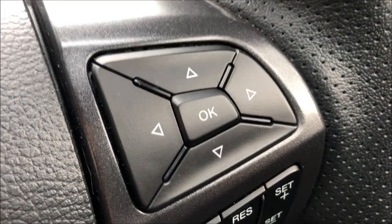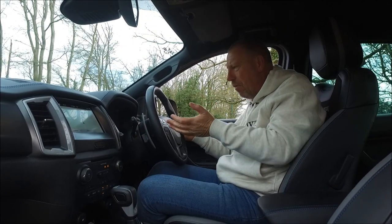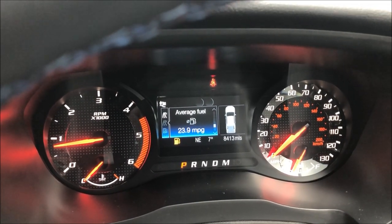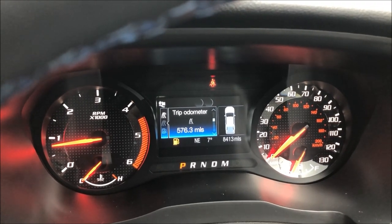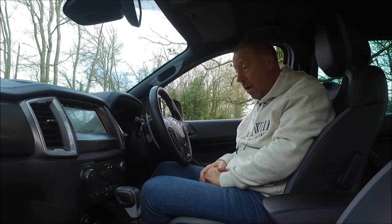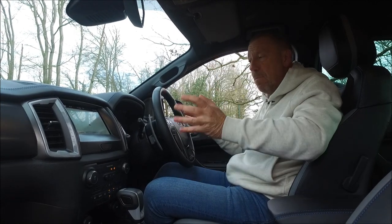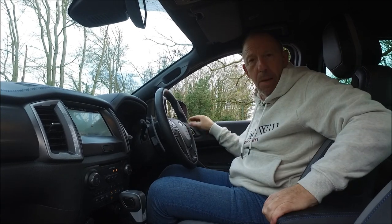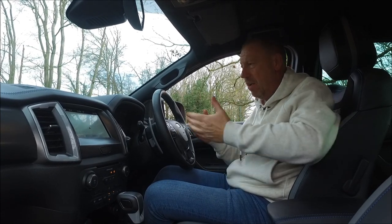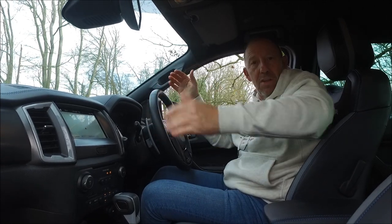On the right-hand side of the wheel there's the menu scroll button, which lets you set up your different menus while driving — speed, average fuel consumption, trip timer, all the usual bits on the trip computer. Below it there is the cruise control system, which is very easy to use, and there's also a speed limiter. All in all, what a lovely place to sit. Everything is simple, easy to use, and it feels strong, built, and solid. Get out and give one of these a test drive because I think you'll be pleasantly shocked.